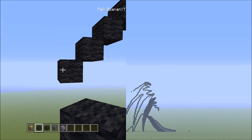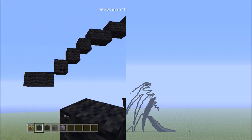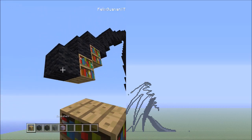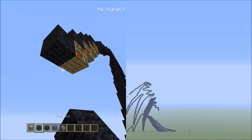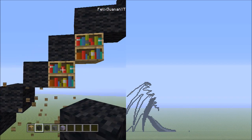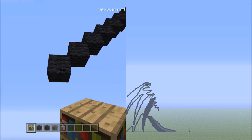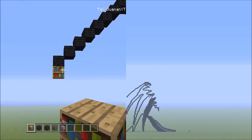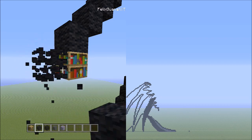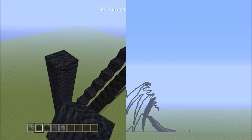Get rid of placements and head back down. Place two blocks going across on the lower level to the left — one, two. Then seven blocks going diagonal down to the left — one, two, three, four, five, six, seven. Get rid of those placement blocks. Switch to a placement block and add one placement block underneath the last black wool of the seven. Then switch to the black wool, starting on the left side of this placement, and add 12 black wools going up — one through twelve.